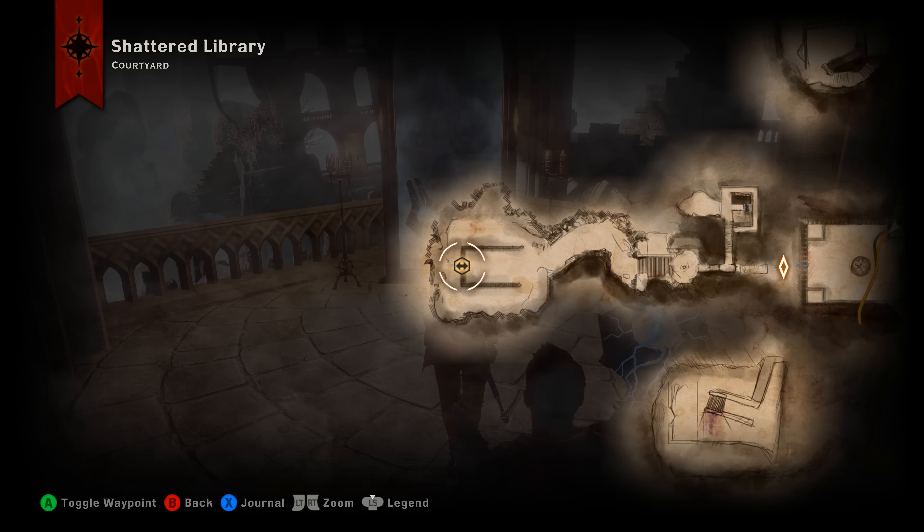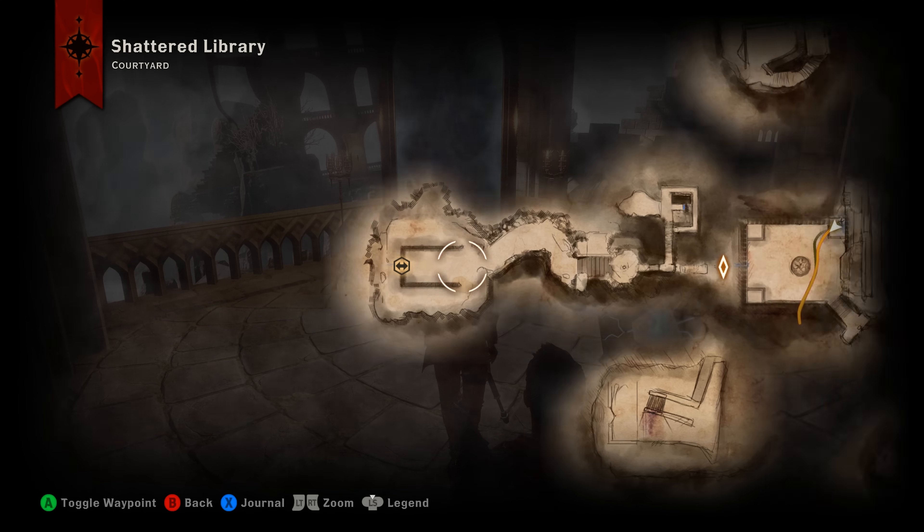Hey, what's up everybody. We are back today with the Trespasser DLC. We're out in the Shattered Library doing another Veilfire Brazier puzzle solution video. You're going to naturally get out to this area through following the basics of the storyline, so if you haven't been here yet, don't sweat it — you'll make it here.